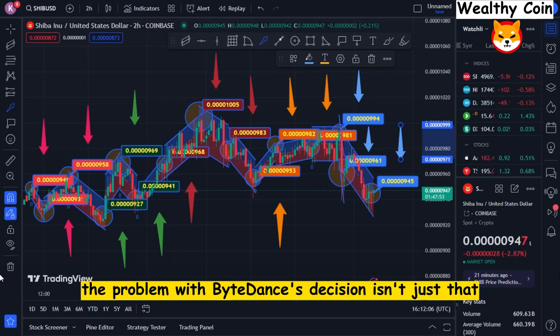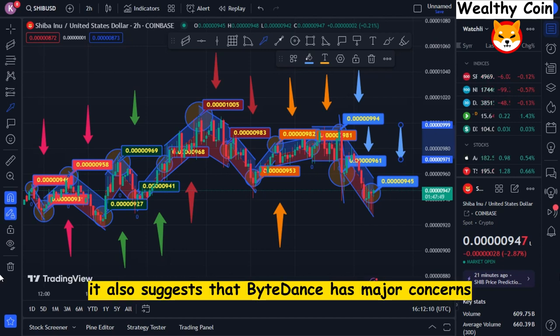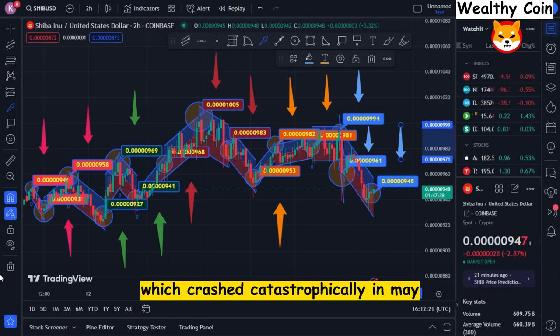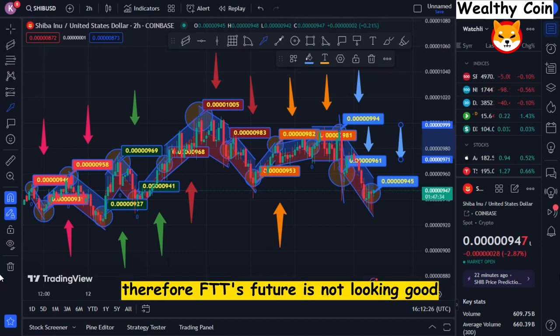The problem with Binance's decision isn't just that it will cause FTX to sell off sharply — it also suggests that Binance has major concerns about the financial sustainability of FTX and Alameda. In a tweet, Binance's CZ drew parallels between Terra, which crashed catastrophically in May, and FTT in FTX. Therefore, FTT's future is not looking good, and immediate price action indicates a decline, adding to the 63% loss over the last year and 12% loss over the last week.